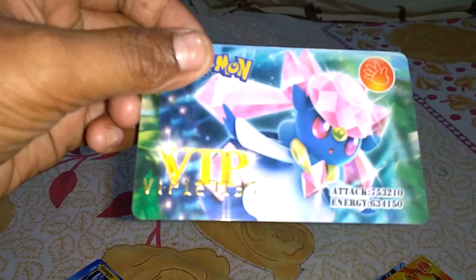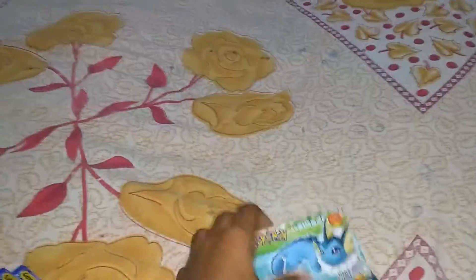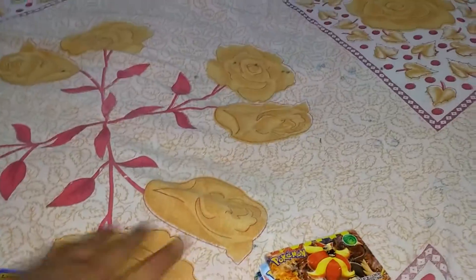Second is the Diancie, the back, then Infernape — cool cards. Sableye, the back, Mewtwo, Vaporeon, then Landorus. I love this card because it's pretty nice.